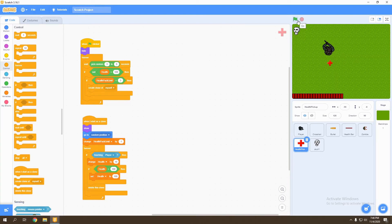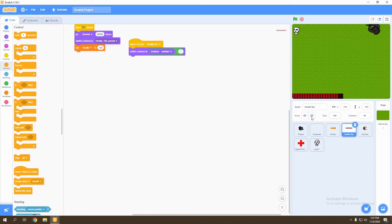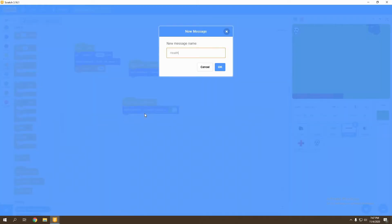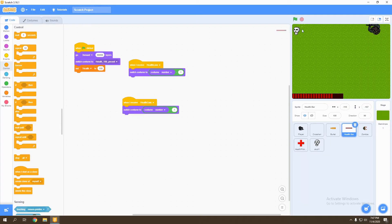Let's test it — we'll wait for some zombies to show up and let them take a bit of our life. Now let's start moving away, attack the zombies, and pick up a health pack. We see that our health didn't update. What we're going to do is go to our health bar and create a brand new message called health gain, because the health variable did update but it didn't show the update on the health bar.